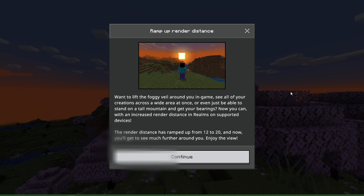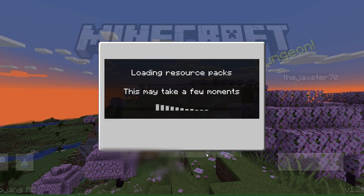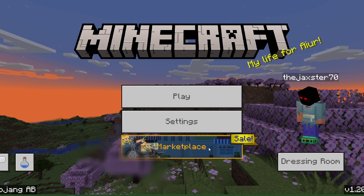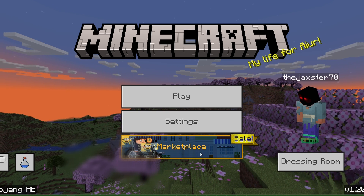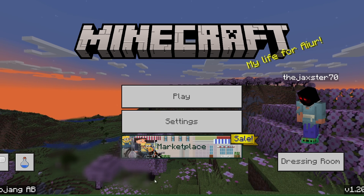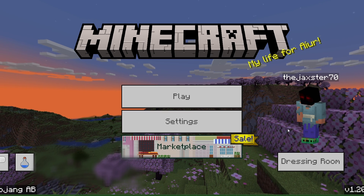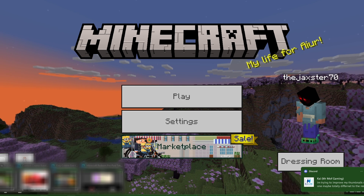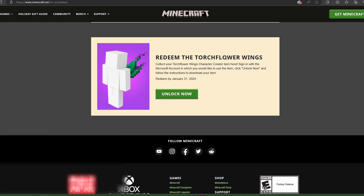I just thought I'd share that with you guys as I do the videos. So we click on it, we'll get here to the game. Make sure you check out the marketplace. What I want to do right now is jump back over to what Kai was talking about, which is the free wings — torch flower wings. So if you go to minecraft.net/redeem, at the bottom of the page is where you can get this. I'll try to leave the link down in the description also.